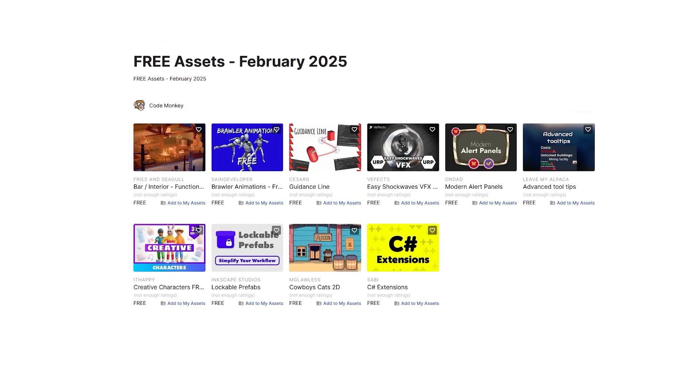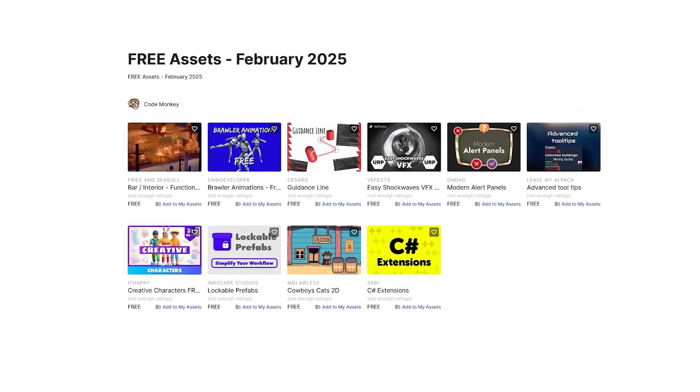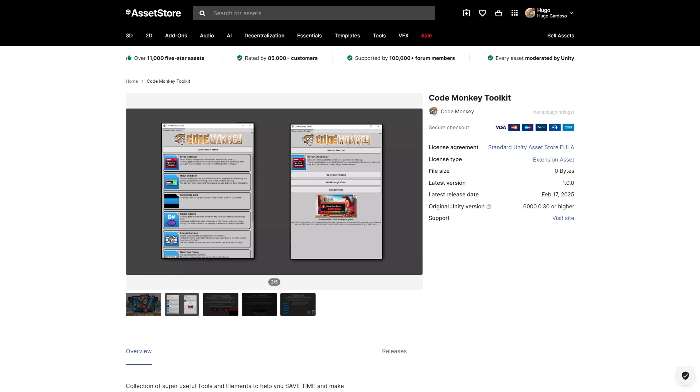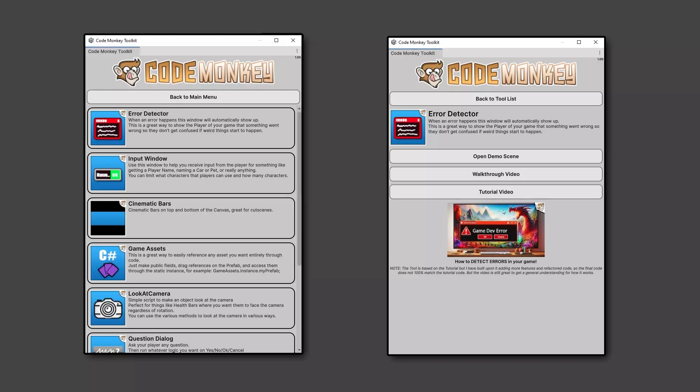Alright, so those are my top 10 free new assets on the Unity Asset Store for February 25 — there's a link to it in the description, and also check out my own free input assets on the store. Also, I'm hard at work on my CodeMonkey Toolkit asset. This is a collection of tools and elements to help you make better games, faster.